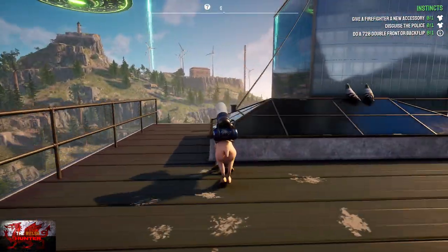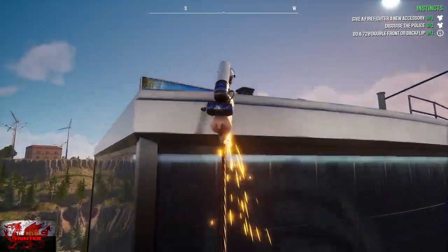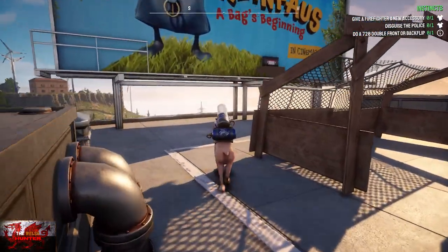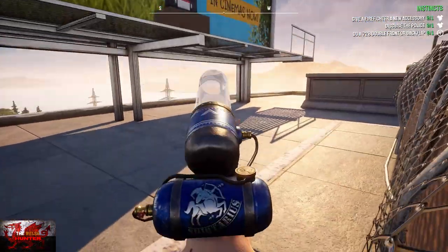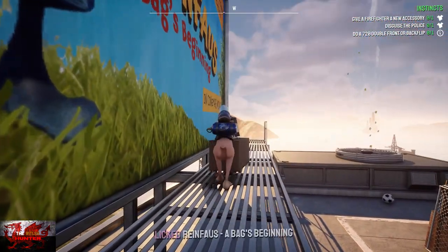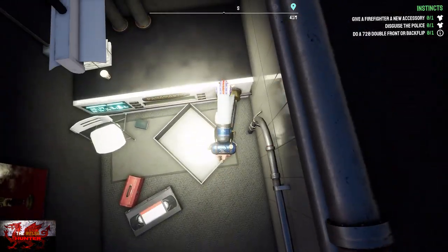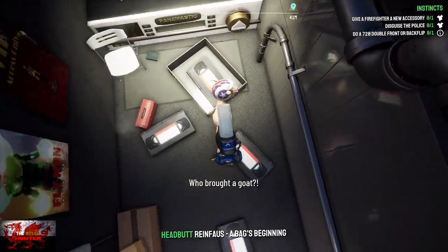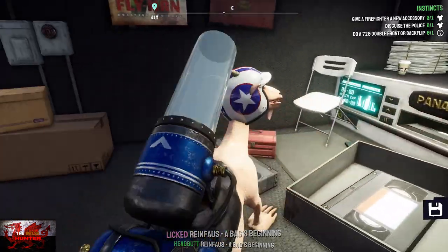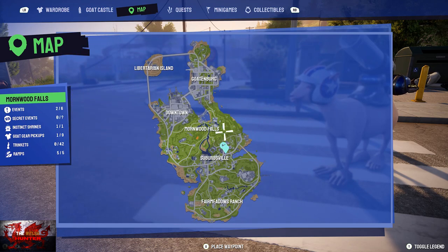Try not to jump or dive off. Grind up again to this bigger building, and the tape is going to be right behind the makeshift goalpost. Jump up, grab it, put the cinema back on a waypoint on your map, fly back, and nut the hell out of this VHS tape. There are literally kids going — what the hell is a VHS tape? You old bastard.